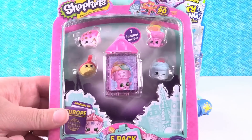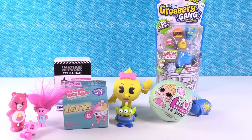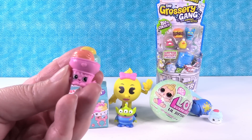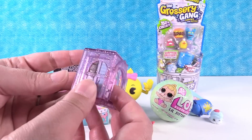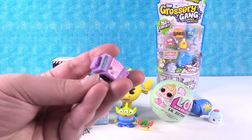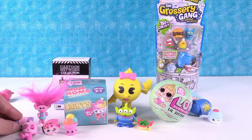I'm going to open some Shopkins — this is a five pack of season eight, the world vacation. We have some awesome figures on the front and one mystery inside. First up we have Pauline Palette and she's pink, so she's going over here for the pink party. I have Yvonne Scone going by Eeyore, and Gino Gelati who is also pink. I have Lola Gondola going by the alien so the alien doesn't have to swim anymore. And then we have our mystery Shopkin inside the little tower building piece — Hans Accordion! We need the yellow Hans Accordion — so close. Hans Accordion has pink on him so he's going in the pink party.